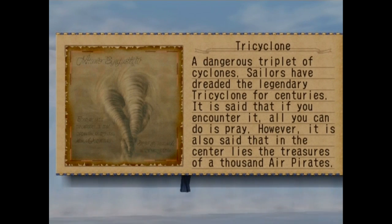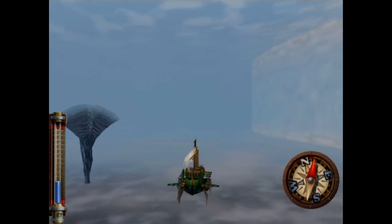A dangerous triplet of cyclones, sailors have dreaded the legendary Tri-Cyclone for centuries. It's said that if you encounter it, all you can do is pray. However, it's also said that in the center lies the treasures of a thousand air pirates. Yeah, somehow I think that's a bit of a fabrication.